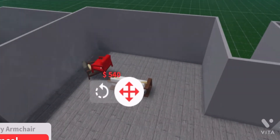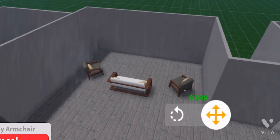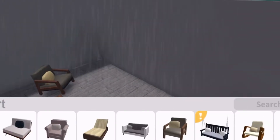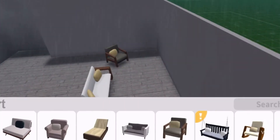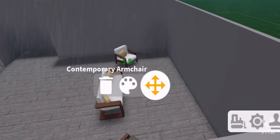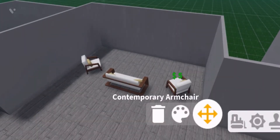We can add these chairs — even though they don't go together, I'll just color them. You have to get creative sometimes. So yeah, we'll make them white. You know, you have to get creative.